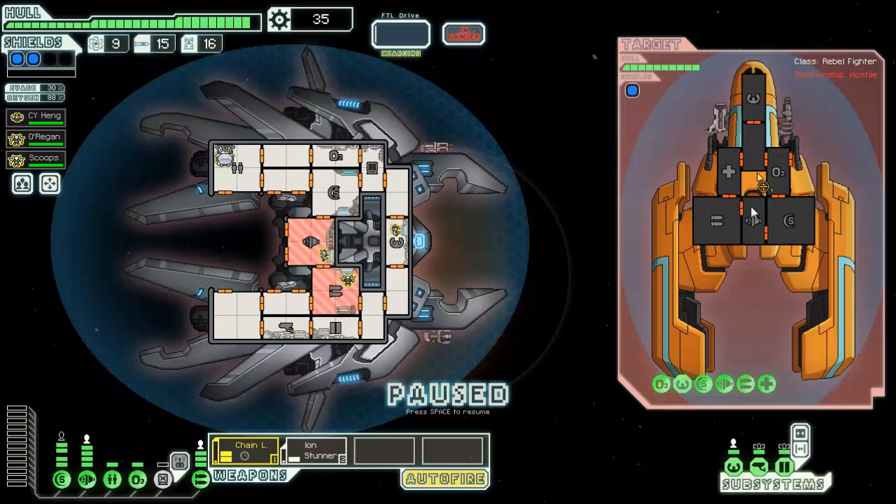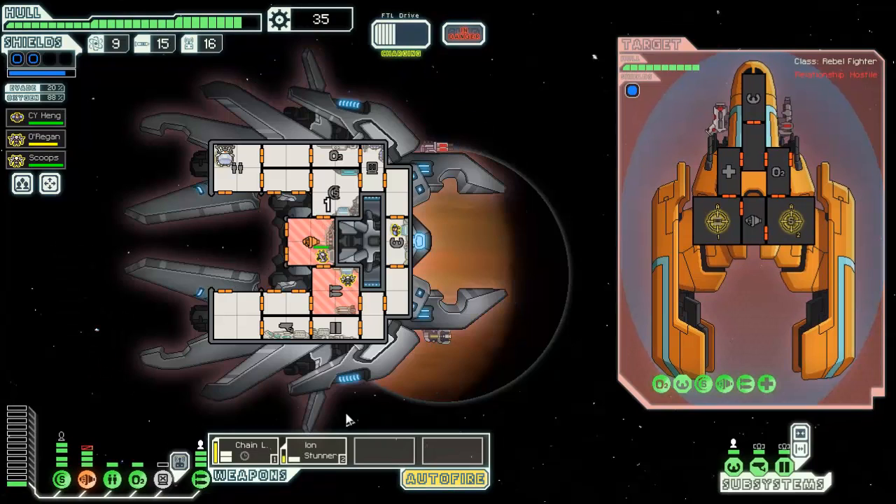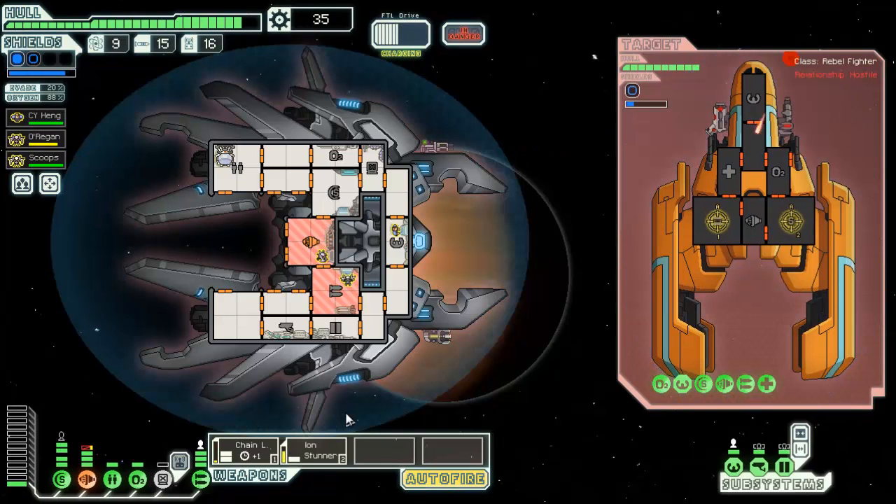A flak cannon — I want to disable that, I want nothing to do with a flak cannon. That's crap! I love flak cannons, I want like 16 of them on this ship. Can we keep this flak cannon down? Probably not. We're gonna take some hits to the shields.